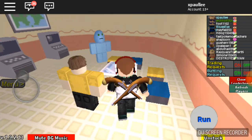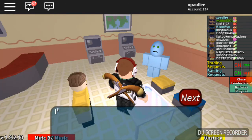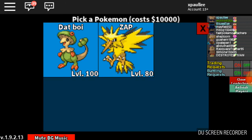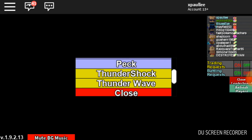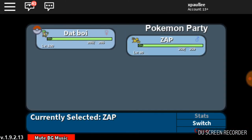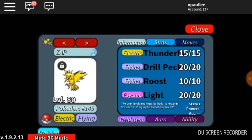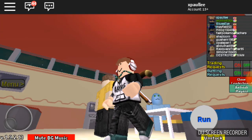Let's go to the move relearner and see if Zepthos can learn Air Slash. Yeah, it can learn Air Slash. It also gets Drill Peck, which is funny. I don't really need Agility, so I will run Air Slash and Thunderbolt as the two main moves, with Roost and Light Screen.